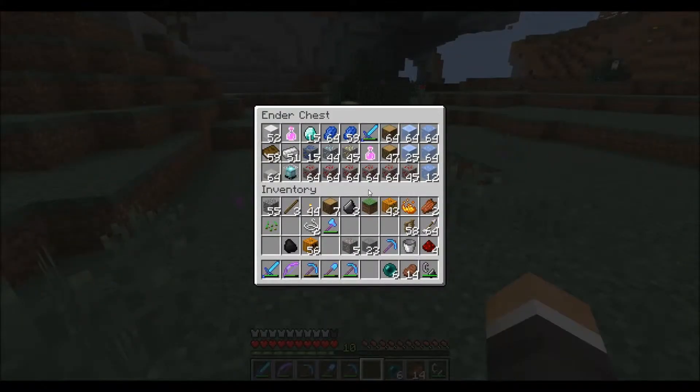Alright guys, I am back and this is what I got — boom, right there from the excavation: 15 lapis, 44 diamonds, 45 gold, and 5 and a half stacks of redstone. So I'm going to go through and fortune all this, and we will see what I come up with.